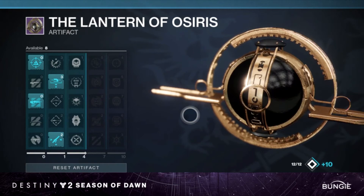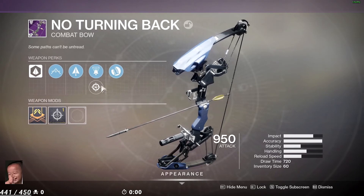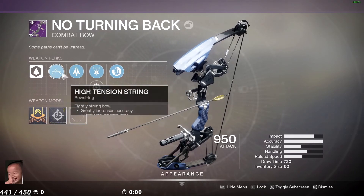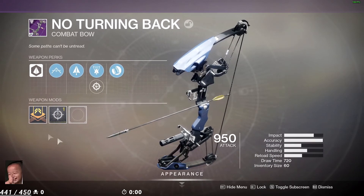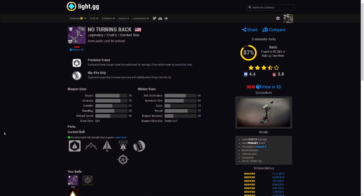Looking at the artifact, overload rounds are still going to be a thing, so Divinity is still going to be relevant. Here's the first gun — the No Turning Back. It is a kinetic bow you can get randomly in the game or by doing adventures on the Tangled Shore.